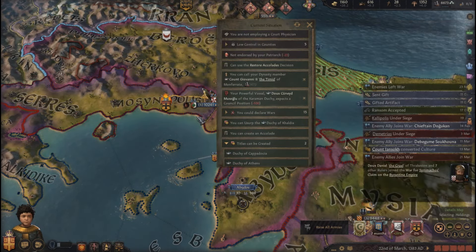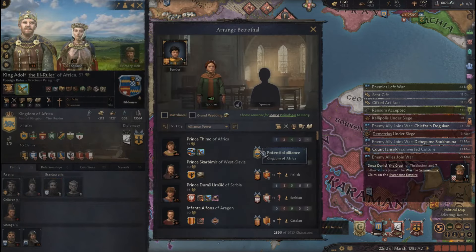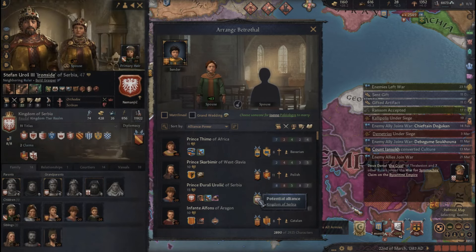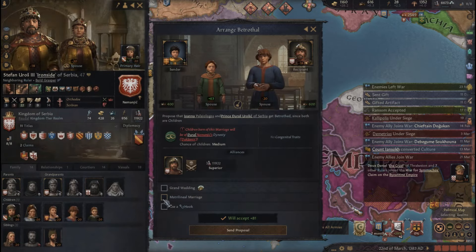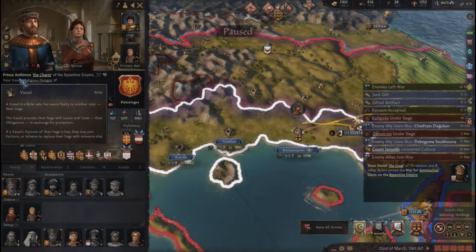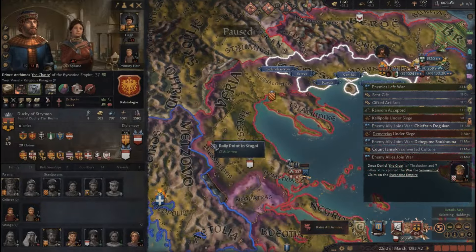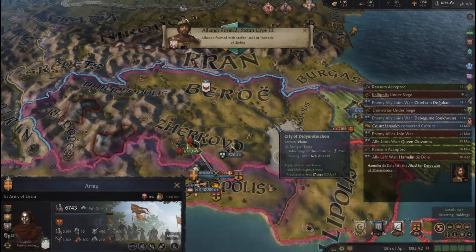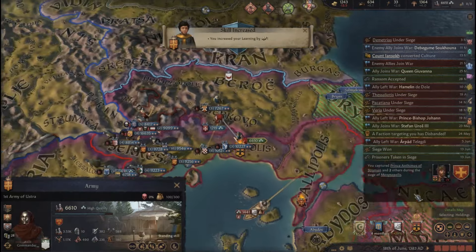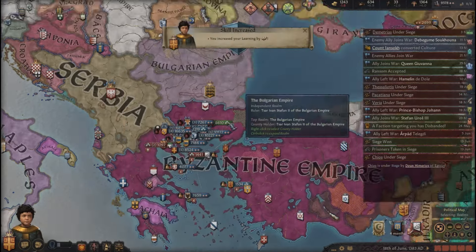I'll call in my ally. Can I get another alliance, maybe? Someone strong — the Kingdom of Africa? No, they're all in a war. I think Serbia is good here. The leader of the rebellion is here and he's somehow related to me. Oh, and he's getting destroyed by the Crusaders — and the rebellion is done. I just captured the guy. Well, too bad for him.